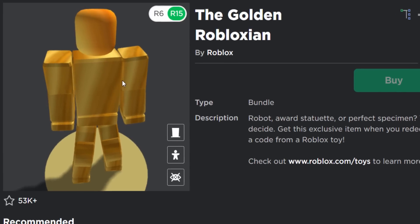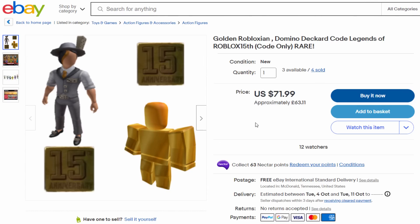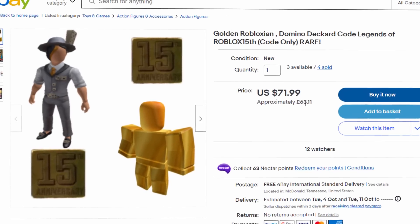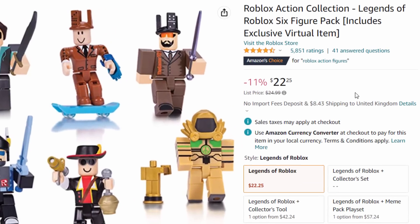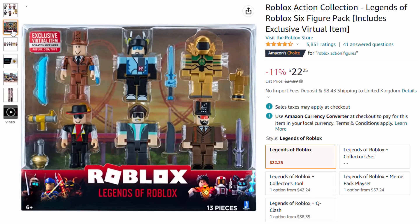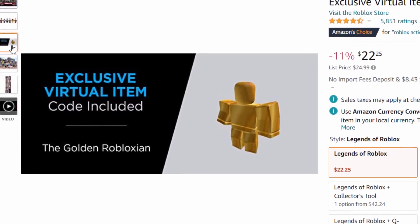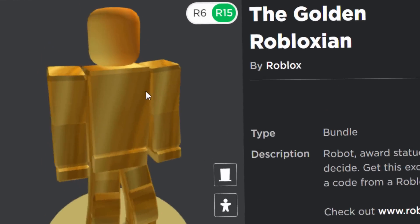The only way to get this is by buying a Roblox toy. I found a toy code on eBay — it's very expensive, 71 or 63 pounds, apparently it's rare. I also found it on Amazon for 22 pounds, not bad but still pretty expensive. Buying the toy pack gets you six figures including the Golden Robloxian, but I definitely don't want to pay anywhere near these prices.